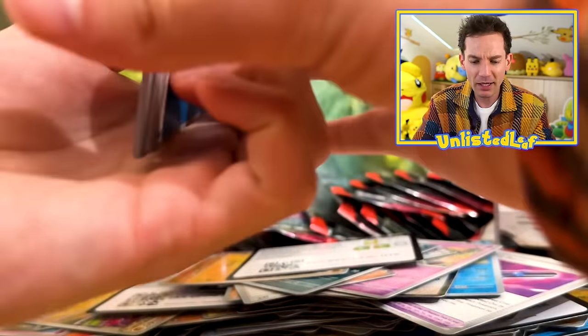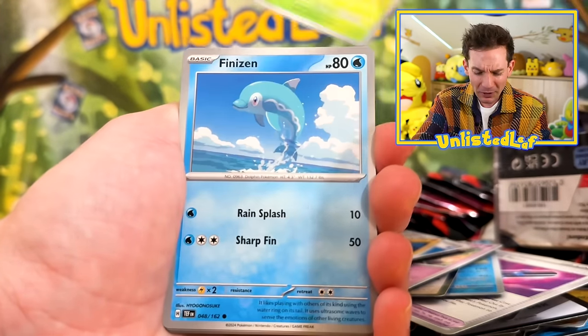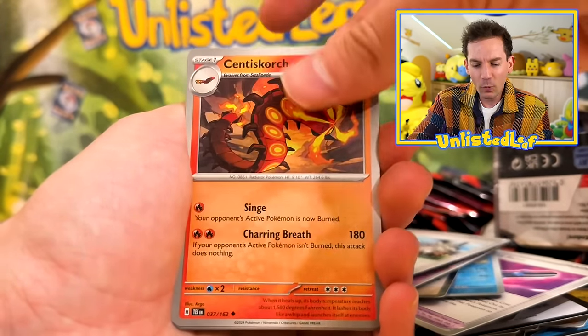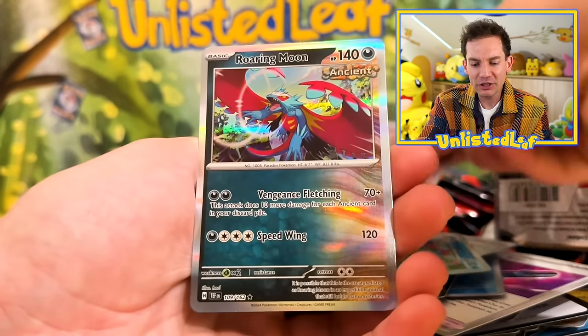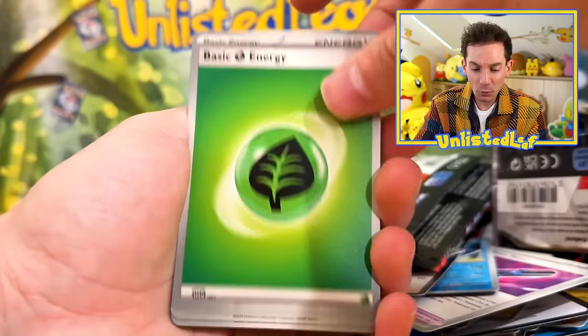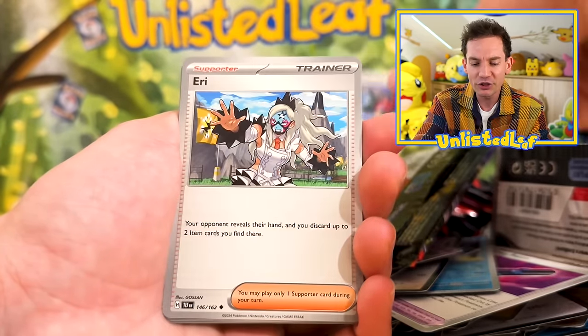But I am curious what our chase card will end up being. Now we've got Iron Crown, it's probably going to be Walking Wake or Gouging Fire. My prediction is Raging Bolt will be the toughest one to get — just because it's what I want the most. But I genuinely just want to see what it looks like with that texture — I think it would be a gorgeous card.